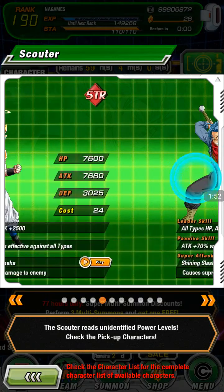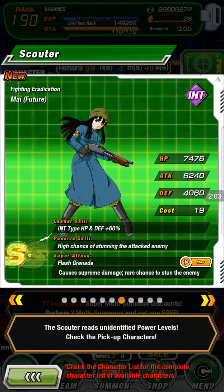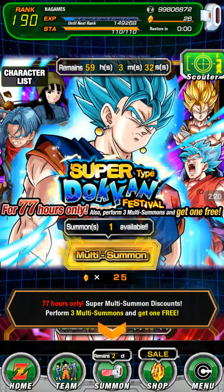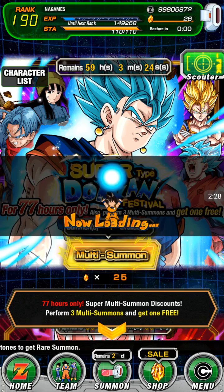I do not have him — he's new. All types Health, Attack, and Defense plus 20 percent, and he can do Attack plus 70 percent when facing only one enemy, which isn't that great. INT type Health and Defense plus six percent, high chance of stunning the attacked enemy, causes premium damage, rare chance to stun. Those three are basically what you want for Rosie Black's event. I really want Blue Vegeto because I have Super Vegeto.